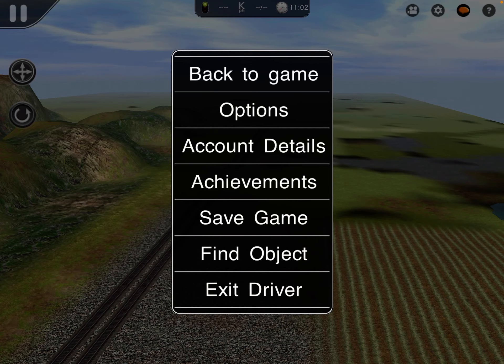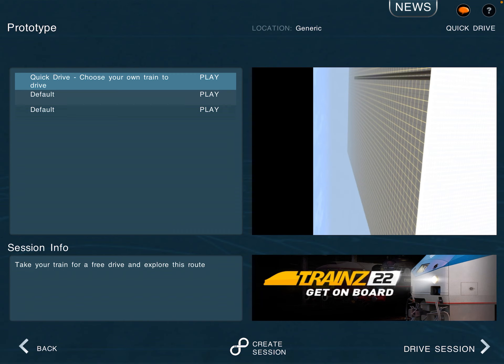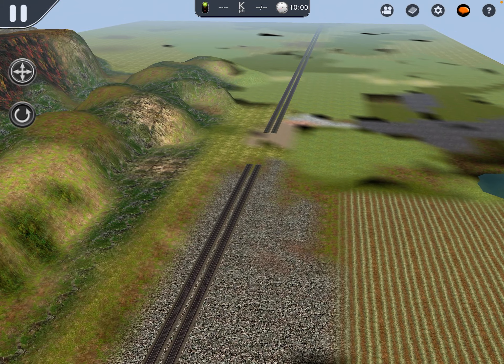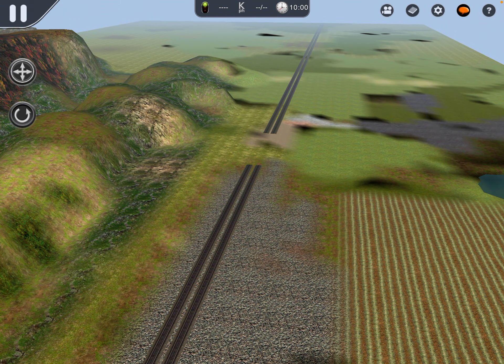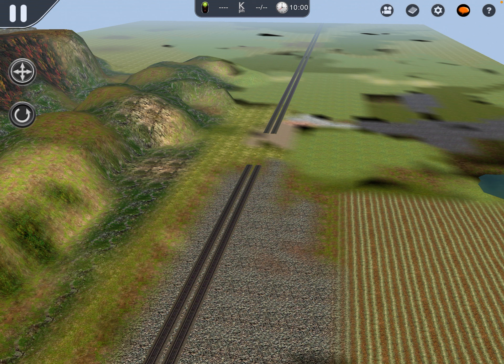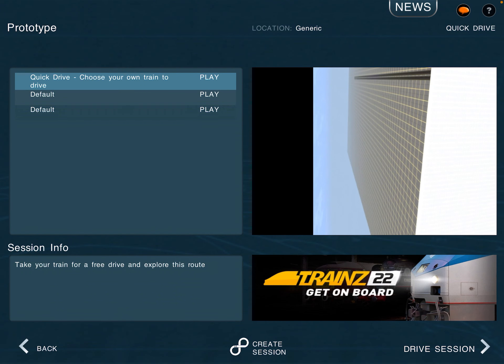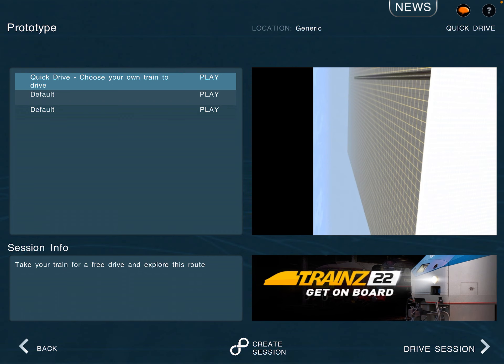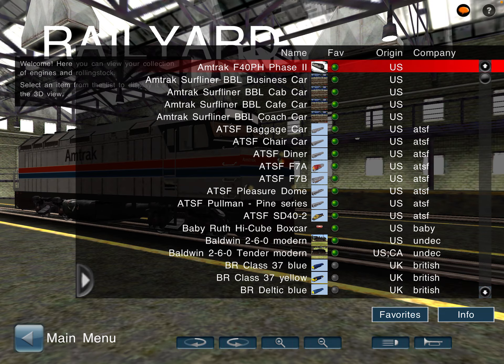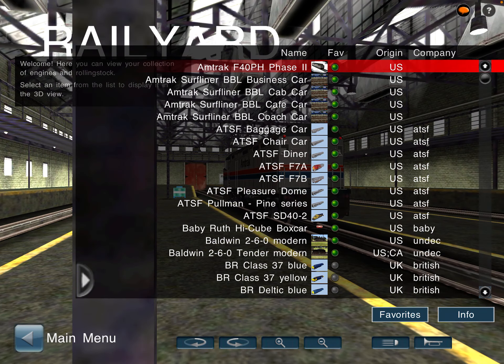Let's go ahead and exit Driver. This more recent default — let's go to 'drive session' again just to check. Look, it's back to the messed-up state for some reason. We'll exit Driver again and go to Quick Drive — drive this session. It's the same thing. Why are these layers not saving? How do I fix this? Let me know in the comments below. If you've already done a video on it, let me know how I can watch that video, and I'll probably give whoever it is a shout-out in the community tab.